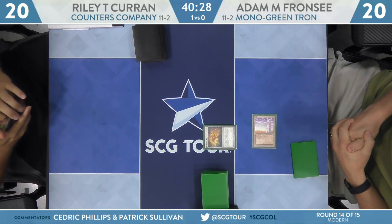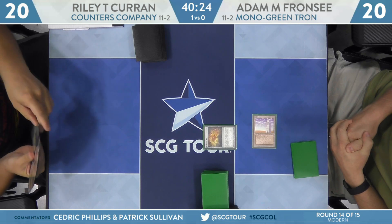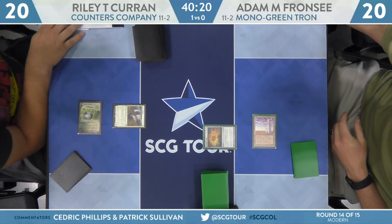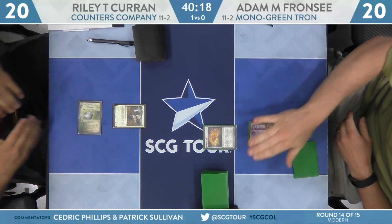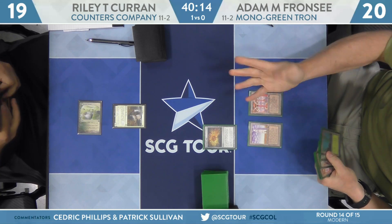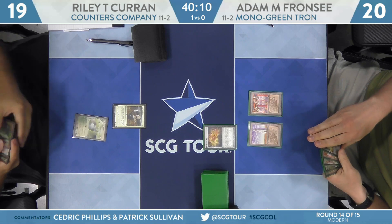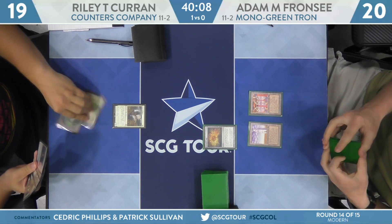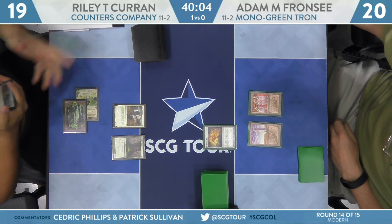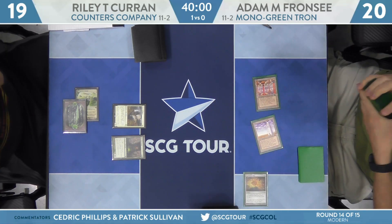Riley Koran — let's see how he wants to start. He'll play Horizon Canopy and a Giver of Runes, another new Modern Horizons card. Franzi has the ability to complete Tron on turn three. There is a Devoted Druid protected by the Giver of Runes — we could see turn-three infinite mana very easily for Riley Koran, potentially even a turn-three kill.